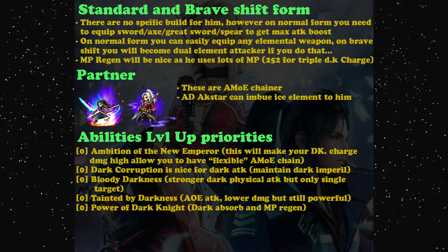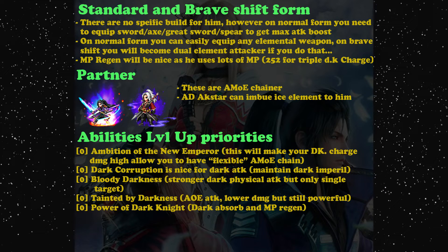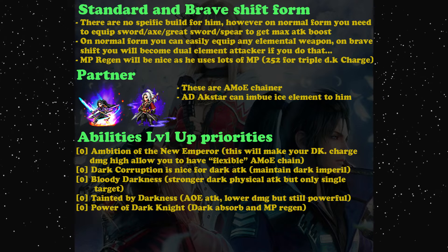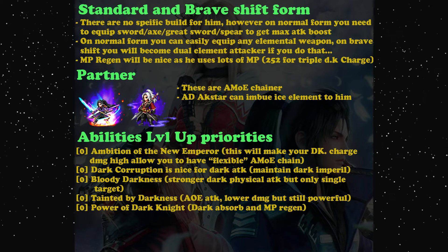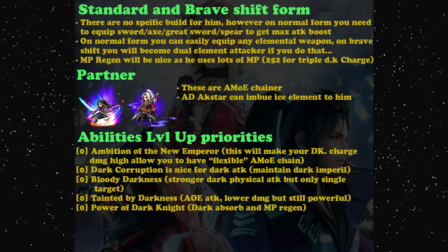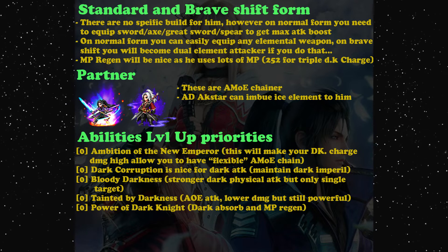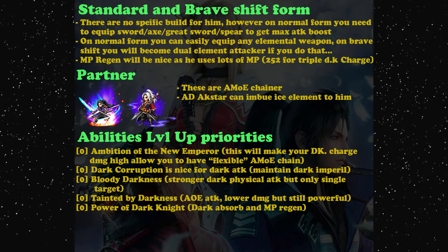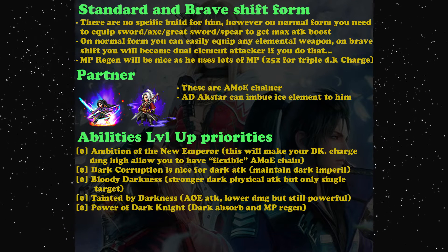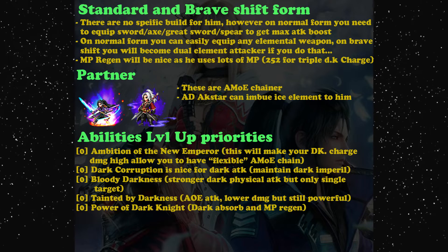The most important brave shift ability is Bloody Darkness - 91 times damage for single target, really strong. If you need AoE attack, use By Darkness instead - it's less powerful but hits all enemies, which is good when the situation calls for it. Power of Dark Knight lets you absorb dark elemental attacks, but it's mostly useless because if an enemy uses lots of dark attacks, there's a high chance the enemy resists dark - and in brave shift you're locked to dark.